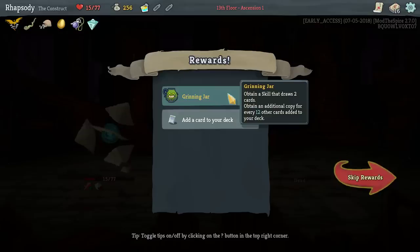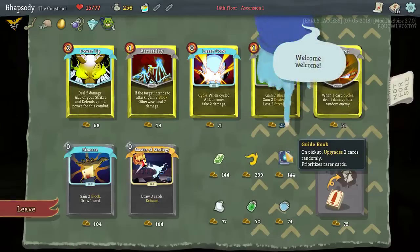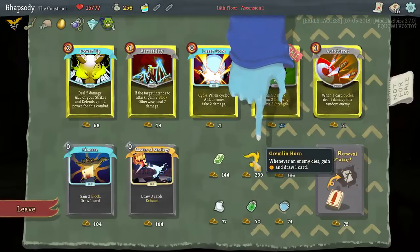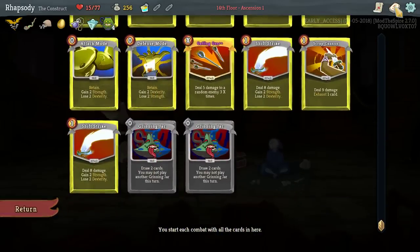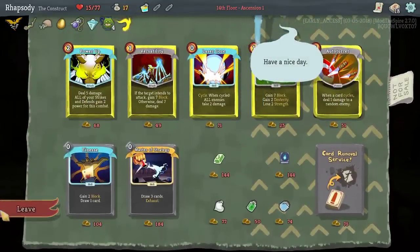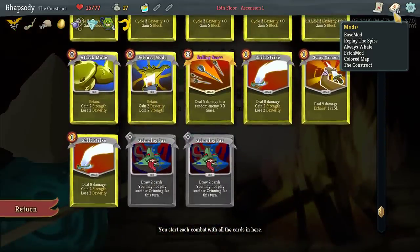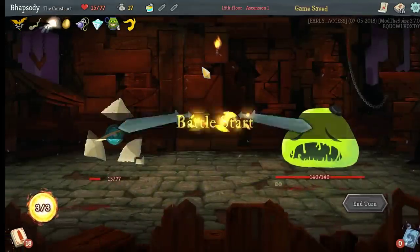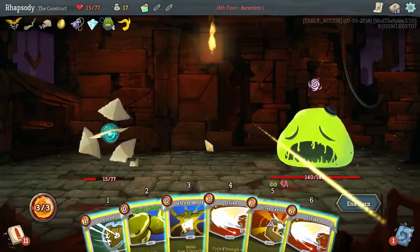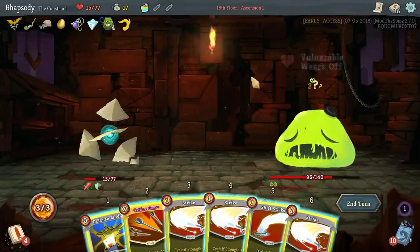Gatling's seven, nine times — so seven times nine is 63. Grinning Jar — obtain a skill that draws two cards; obtain an additional copy for every other 12 cards added to the deck, so we'll get two of them here. I'll pass those. Upgrade two cards randomly and it prioritizes rarer cards, but the Gremlin Horn is actually probably the real take here — because it means the Gatling Gun is going to give me energy back to kill something else. Scrap Cannon to remove the Defend, and the Defense Mode is effectively out of the cycle already.